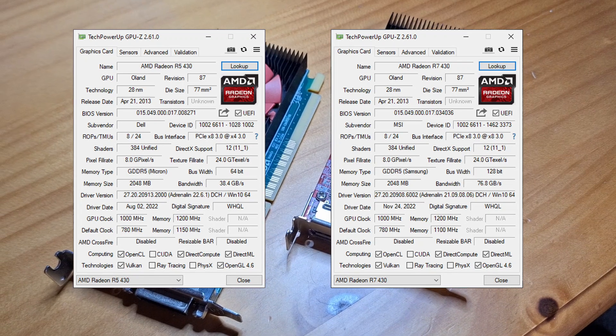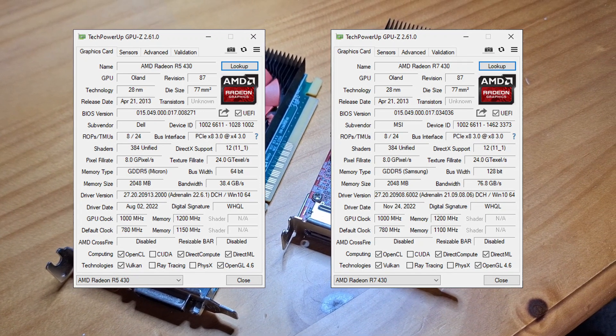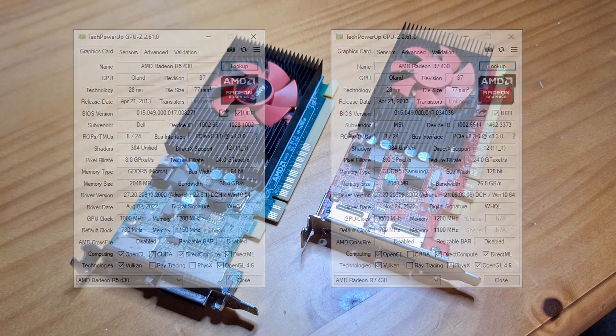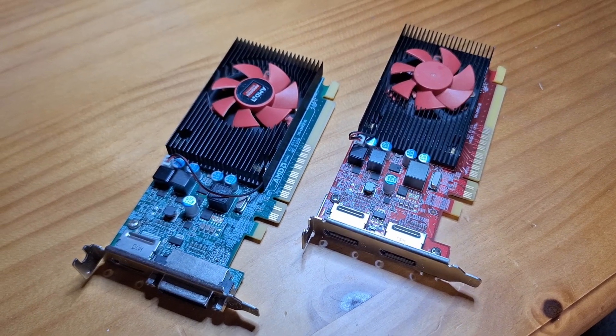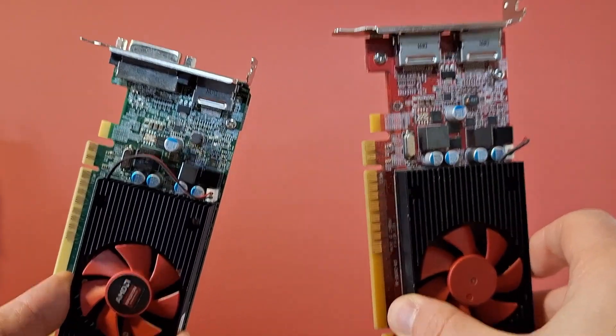So, is it worth paying a bit more for the AMD R7430 that has a wider memory bus? Does it provide noticeably better performance? There's only one way to find out — it's a 720p game-off. Round 1, fight!